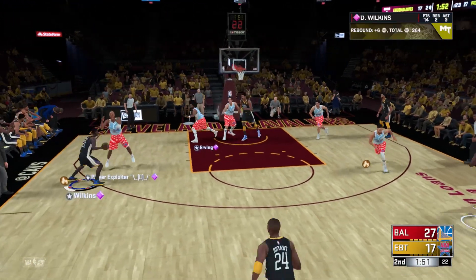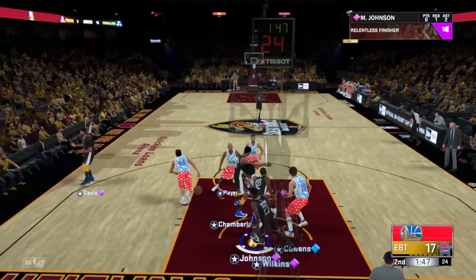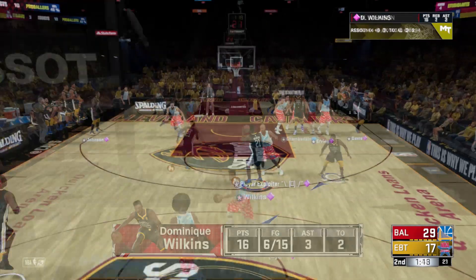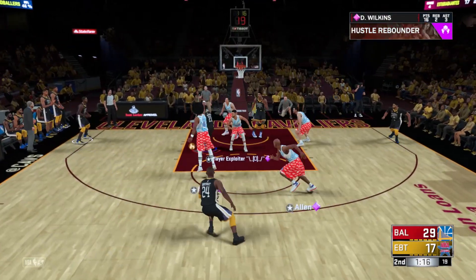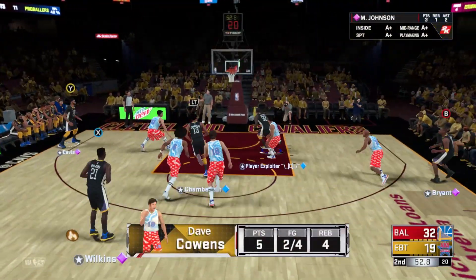Here's Chamberlain. The kick out to Wilkins. And that one — good. Wilkins has got ten points now just in this quarter. Wilkins with the ball, guarded now by Irving. Sinks the triple. He's come alive here in the second.